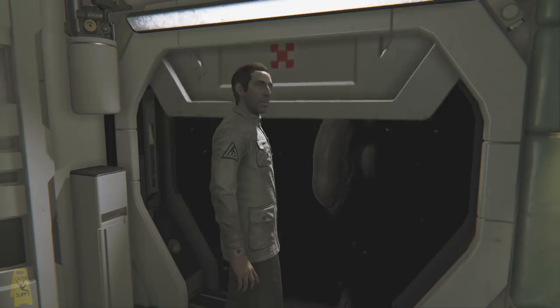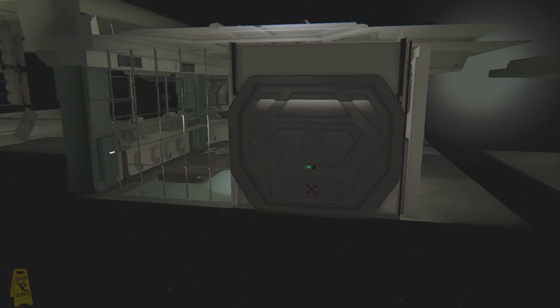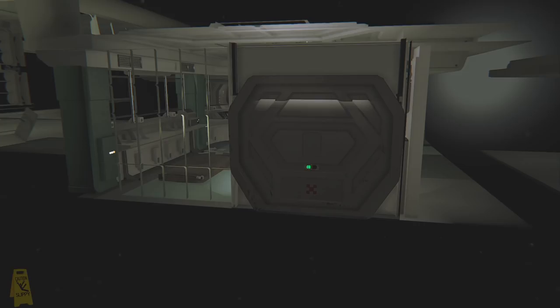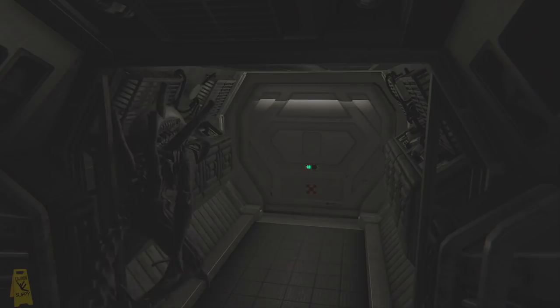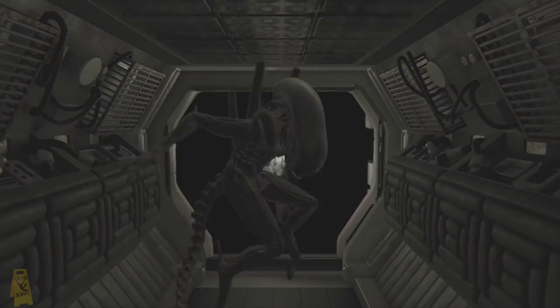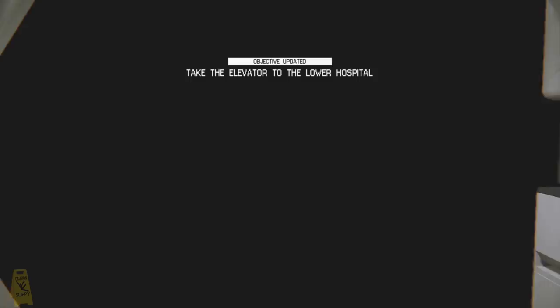Dr. Cullman is going to get savaged by the alien behind this door, but I wanted to know what was going on behind the door when this happened, so let's take a look. Dr. Cullman enters the room and the alien appears pretty much as we start the dialogue with him, and then as it finishes the alien gets ready to pounce. Well, not quite as savage as I thought — it just seems to pass out with shock.